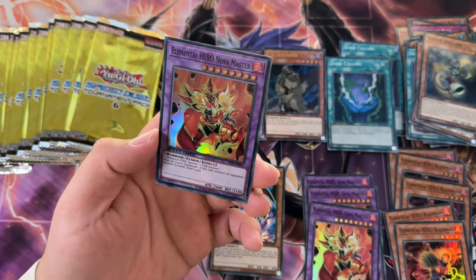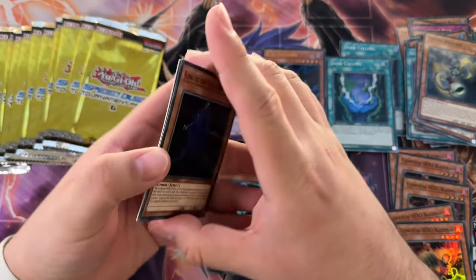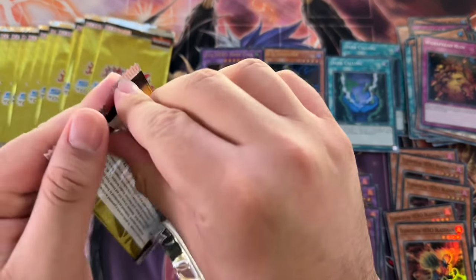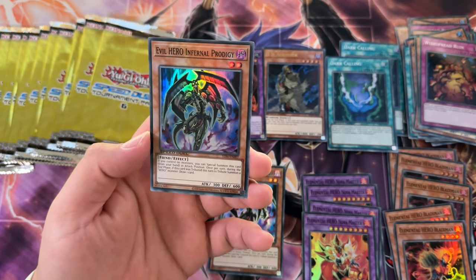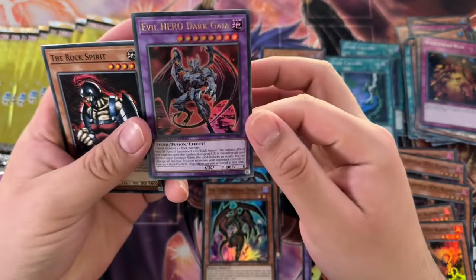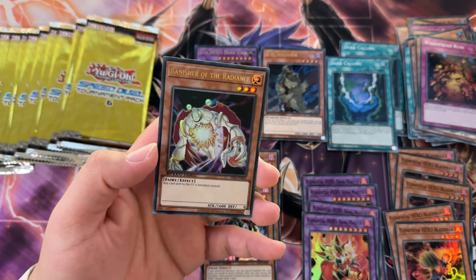Nova Master - let's go! Is Nova Master the least pulled card in this set for me? King of the Skull Servants. Widespread Ruin - one more, come on Dark Gaia! I'm just gonna attack. Nobleman of Extermination, and Infernal Prodigy. His fusion materials are one fiend monster and one rock monster, so even a modern Evil Hero deck is pretty usable. Ultra rare - but it's Banisher of the Radiance.